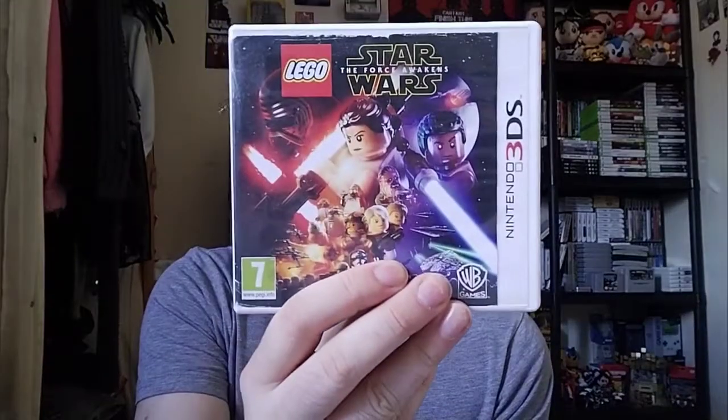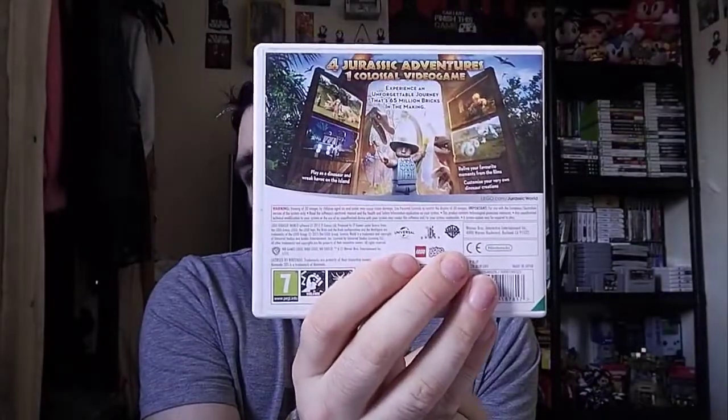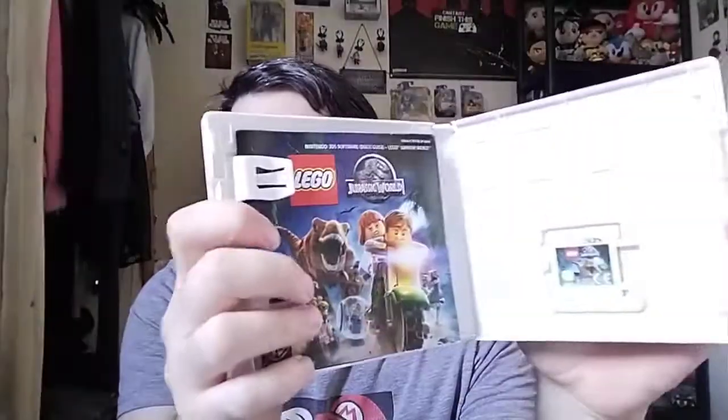The next one — you've probably seen this as well — we've got Lego Star Wars: The Force Awakens on the Nintendo DS. Here's the back, and I'll show you the cartridge and manual. The last one on 3DS I'm going to show you — you've probably seen it in a more recent pickup video — is Lego Jurassic World. Here's the back and the cartridge and manual.